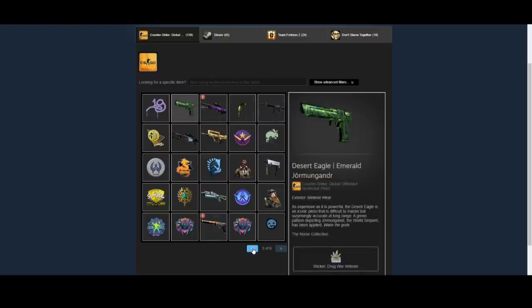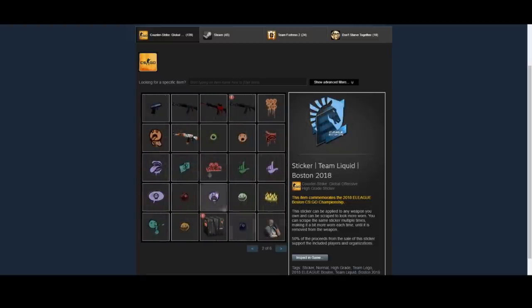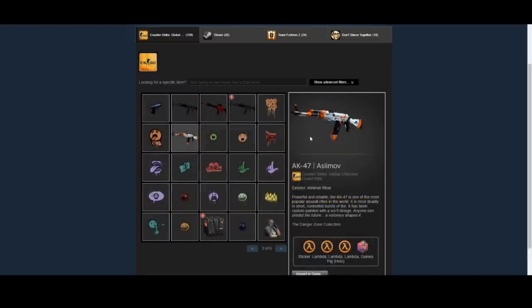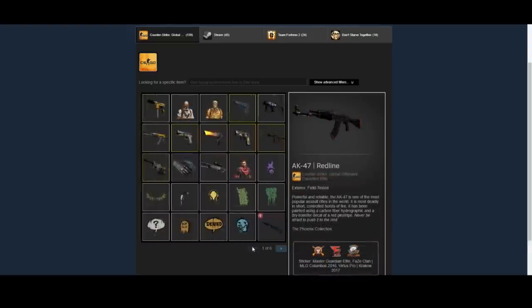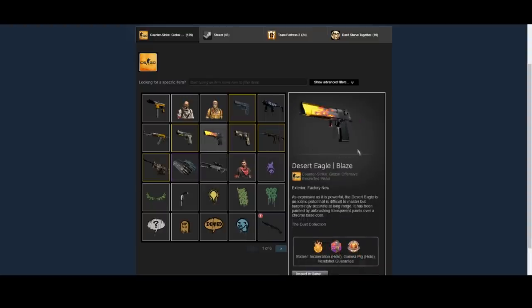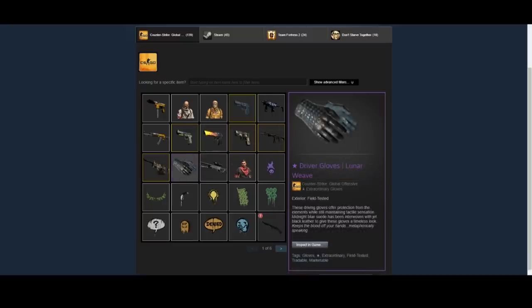He also has the Desert Eagle Emerald Jormungandr, which has been doing pretty good after moving out of Panic Sellers' hands. He has some other team stickers like the Solomid and Team Liquid sticker, which are pretty good — even though they're papers, they're still solid for investing. He also has the AK Asimov, which is probably way too new to be a good investment. A couple of Red Lines, which are pretty good and kind of a solid profit given how rare the Phoenix case is. The Butterfly Knife Knight is really good — Butterfly Knives have been doing insane, especially the Knight, going up in price quite a lot.